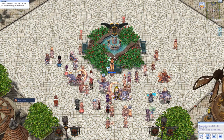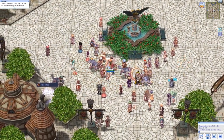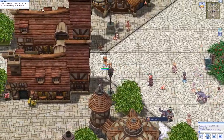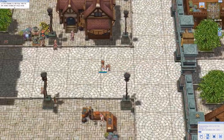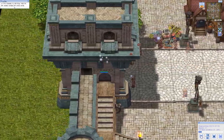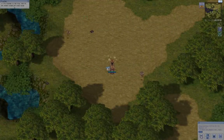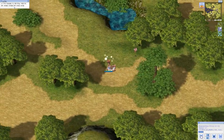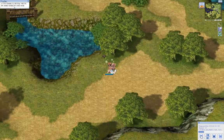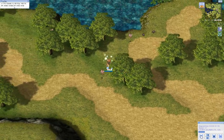Next up is the Amber Knight — it's basically a giant snail, almost the size of your character. It is weak to wind because it's a water monster, so bring a water or neutral type weapon. It's very weak, just 600-800 health. It is located two maps west of Prontera. Once you're there, just start farming them.